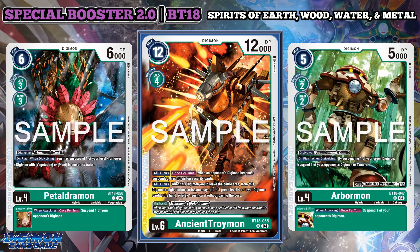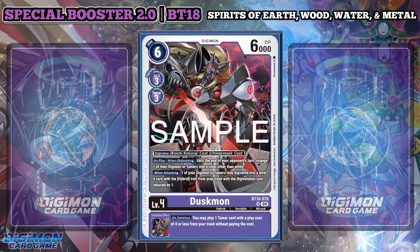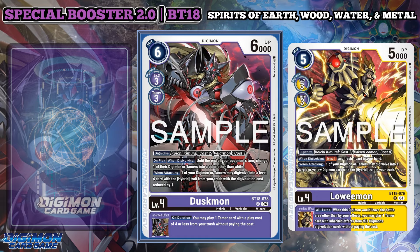While I've concluded the basics of Steel, Earth, Water, and Wood, the Corrupted Spirit of Darkness still needs to be discussed. Duskmon has identical cost to Loewemon but is stronger, has only one color, and the EVO cost from its Beast Spirit is one. On play and when Digivolving until the end of your opponent's turn, change one of their Digimon or Tamers into a color other than white. This will be a huge visual indicator problem that needs to be represented somehow, as it can cut off Digivolution for certain Digimon. It also has a when attacking effect that lets you Digivolve into a level 4 hybrid traced from your trash with the Digivolution cost reduced by 1.